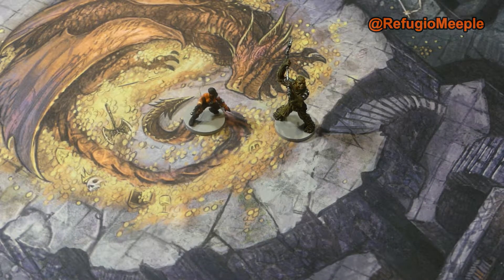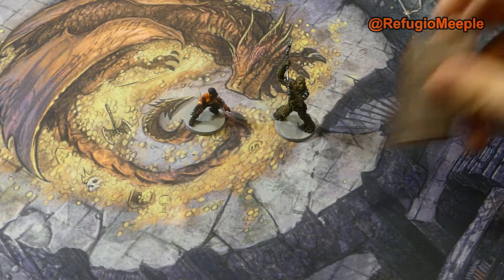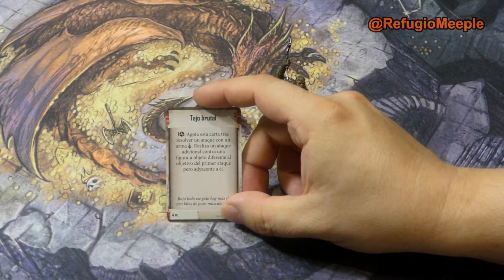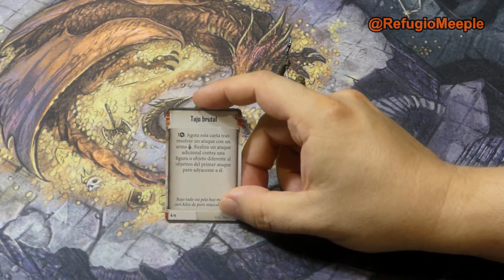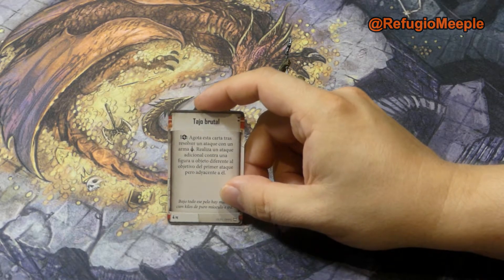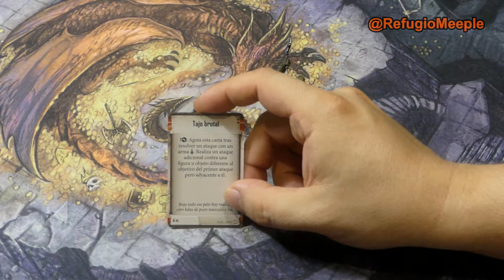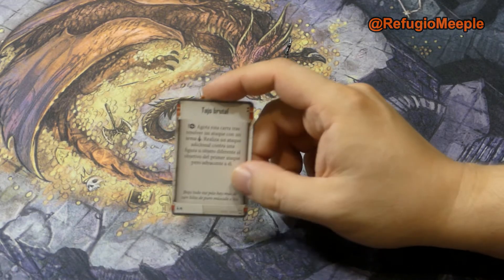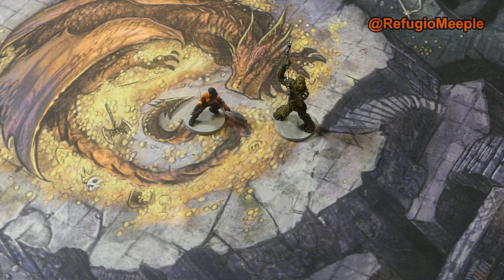Y este Garkan... hemos cogido Tajo Brutal, que gastando una tensión, agota esta carta tras resolver un ataque con un arma de cuerpo a cuerpo, realiza un ataque adicional contra una figura u objeto diferente al objetivo del primer ataque, pero adyacente a él. Esto no puede servir para limpiar el tablero de gente.